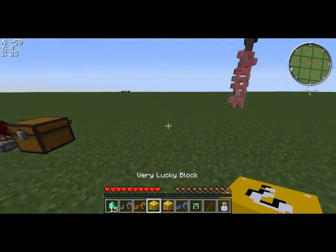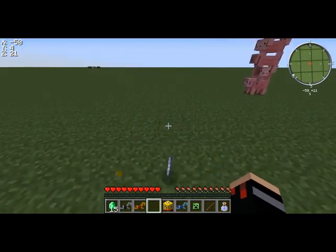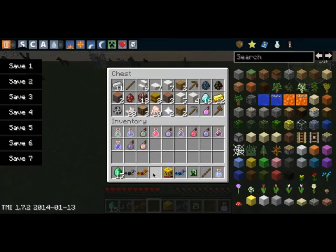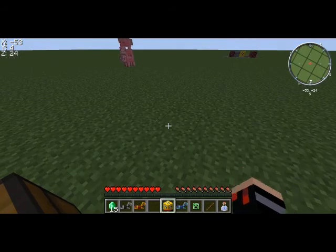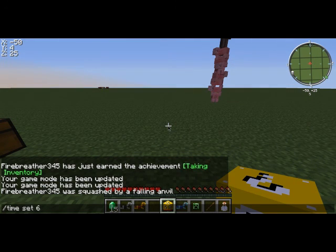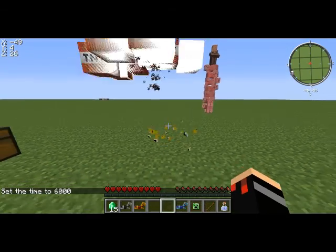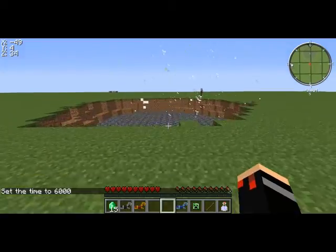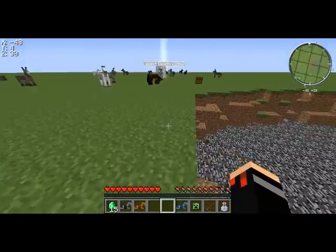Then we have the Very Lucky Block, which will give you an item that you'd actually want. And then we have the Unlucky Block — a lot of times it's mobs or TNT, which is sometimes really annoying.